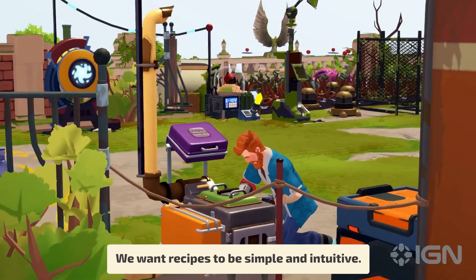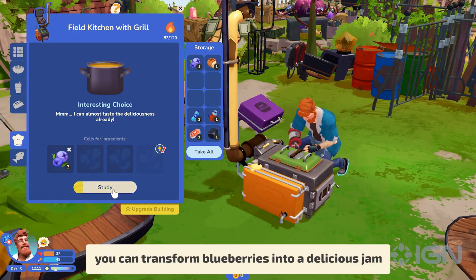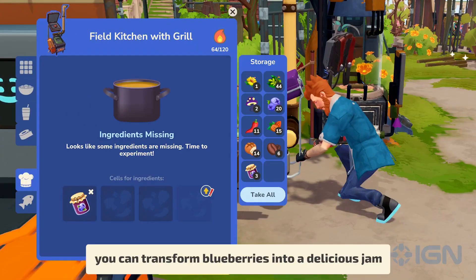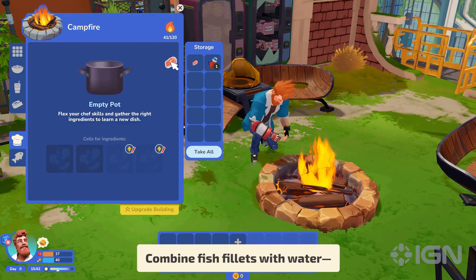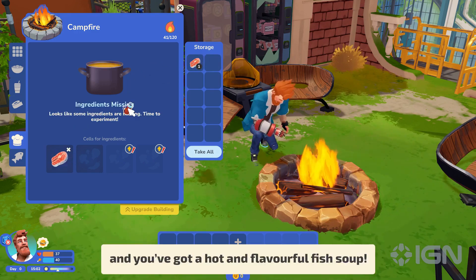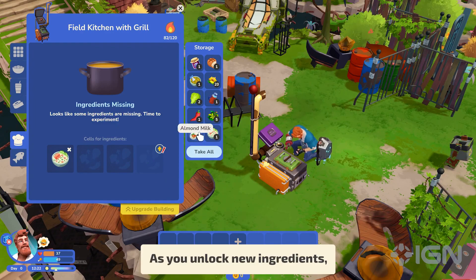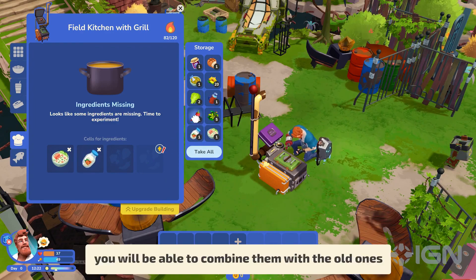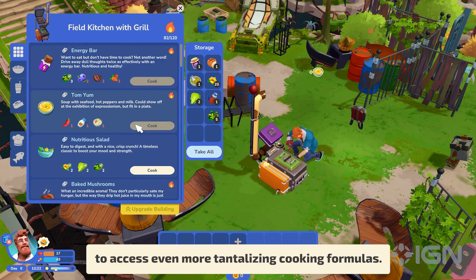We want recipes to be simple and intuitive. For example, you can transform blueberries into a delicious jam and then prepare a fresh bun to pair it with. Combine fish fillets with water and you've got a hot and flavorful fish soup. As you unlock new ingredients, you will be able to combine them with the old ones to access even more tantalizing cooking formulas.